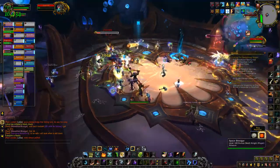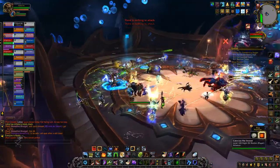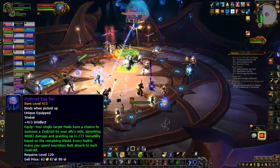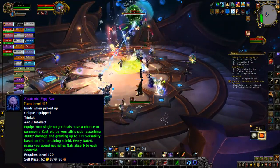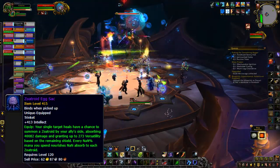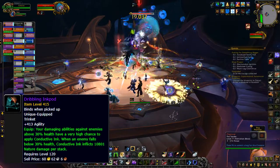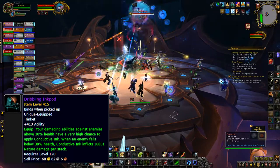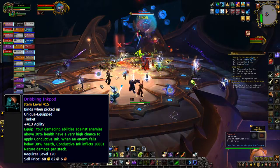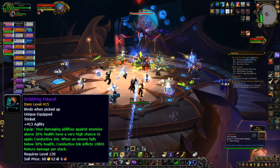They only have heroic available for whatever reason. Looking at the loot for this boss, the trinkets are really the only things worthwhile since they're the only items with equip effects. There's a Zoetroid Egg Sac for healers that has a chance to summon a Zoetroid by your ally's side which absorbs some damage, can grant versatility, and your mana consumption increases the absorption. Then there's an agility DPS trinket — damaging enemies above 30% health has a chance to stack a conductive ink debuff on them, and damaging them below 30% causes it to explode for more damage depending on how many stacks they have.